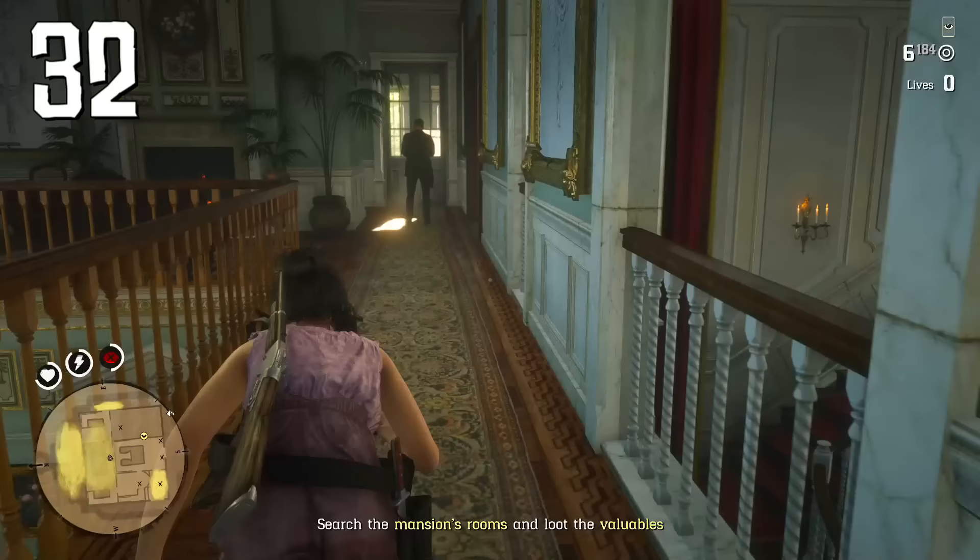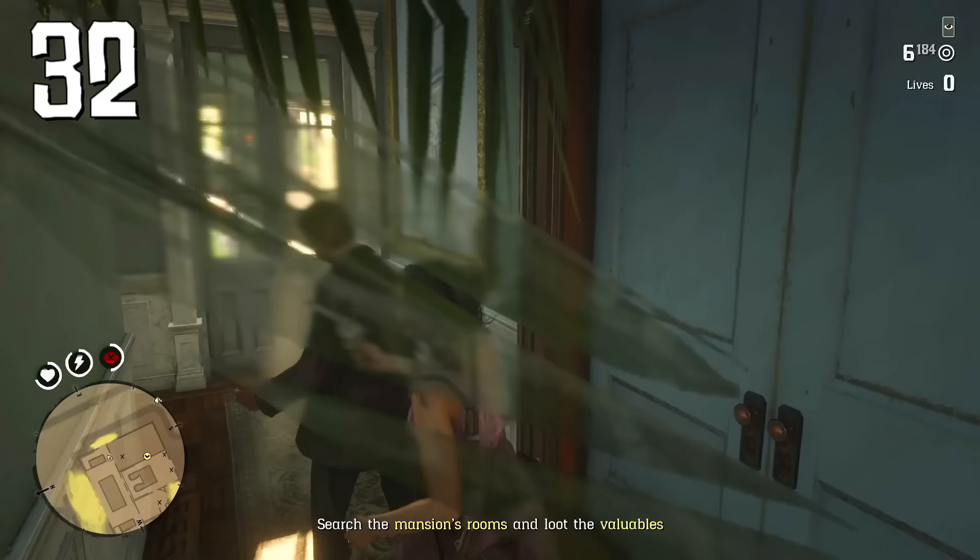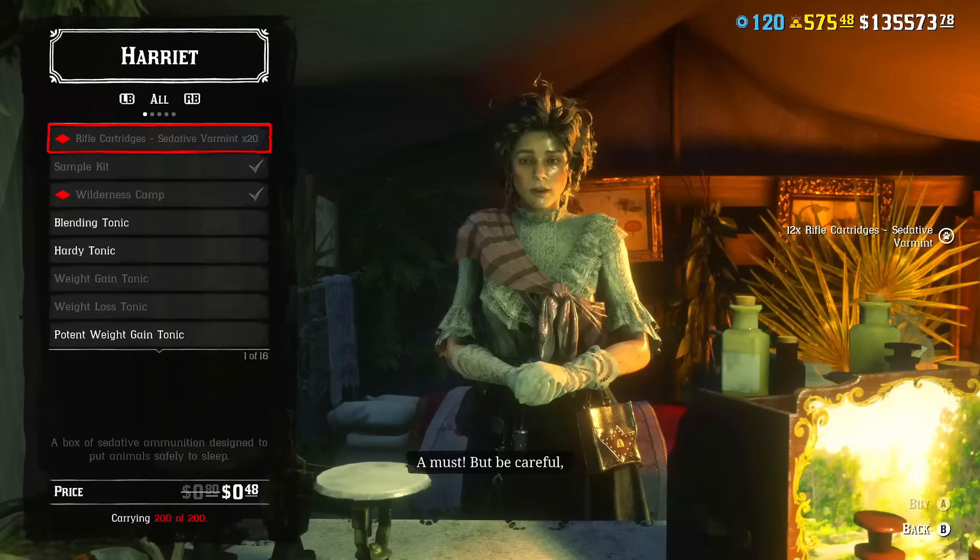You can check if you are in stealth by looking at the minimap — if your icon is gray, enemies are not aware of your presence. When it becomes white, you have been spotted and are no longer in stealth.